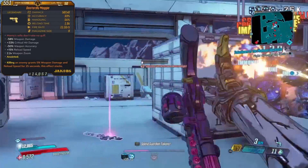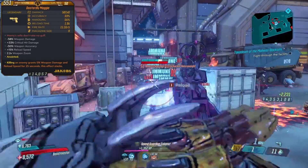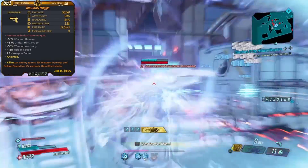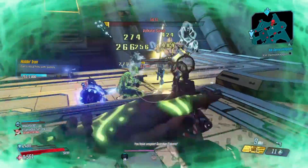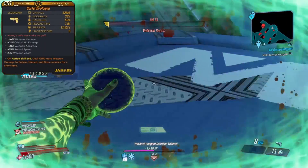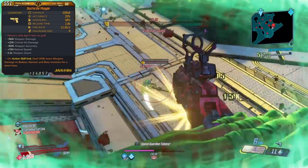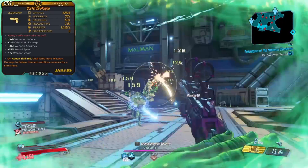This gun just does insane damage for not having an elemental damage type attuned to it, and with the right anointments and build you could easily be doing the most DPS in your party. I recommend using a Dastardly Maggie with these anointments: on action skill end, deal 125% bonus damage to badass, named, or boss enemies. This is great for the Valkyrie and Wotan fights to pump out quick bursts of damage.